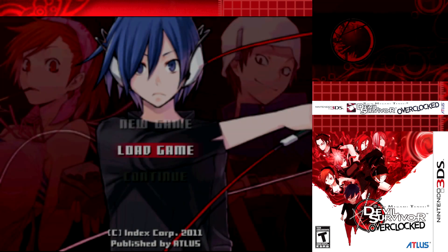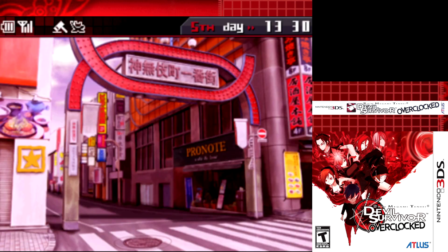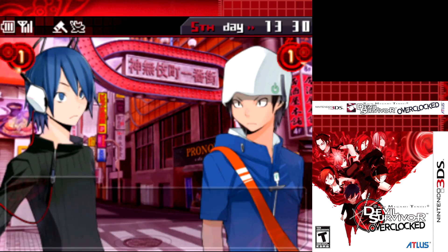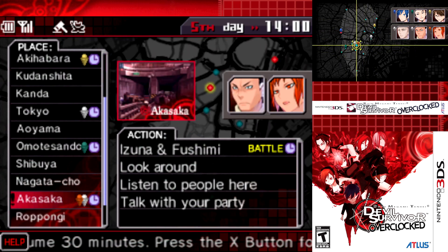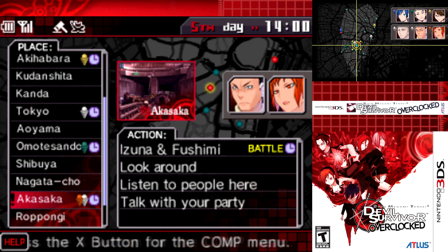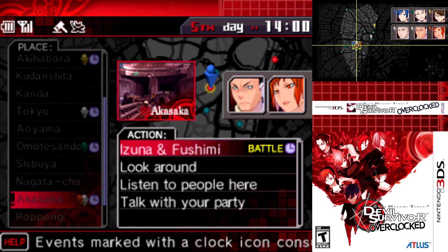Instead, we're just going to keep advancing Honda's storyline. Loading up the file made at the start of the video and going into the Honda scenes - already seen, so skipping through his explanation of comps and his being weird about it. At 1400 hours, a new battle shows up with Izuna and Fushimi, and we should probably touch base with these two given all the information we've gathered - we can probably get more clarity from them now.